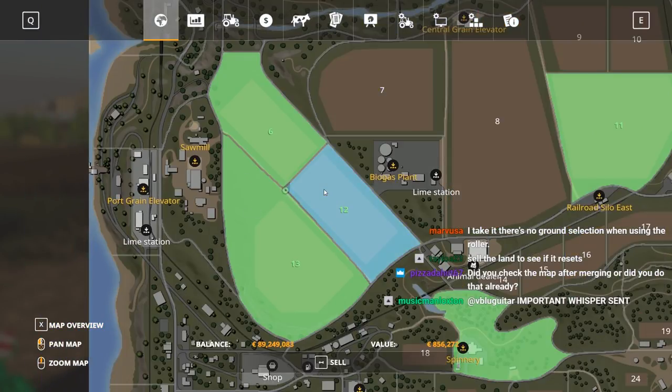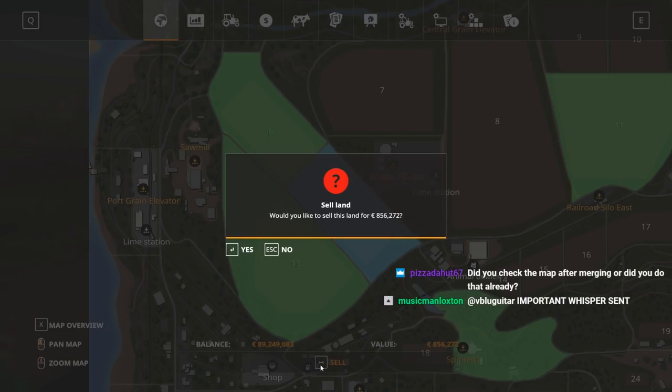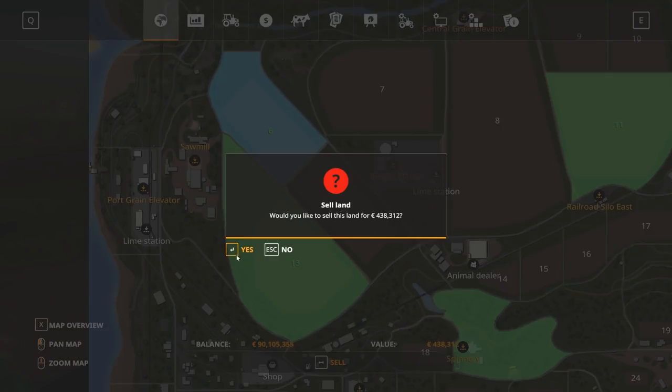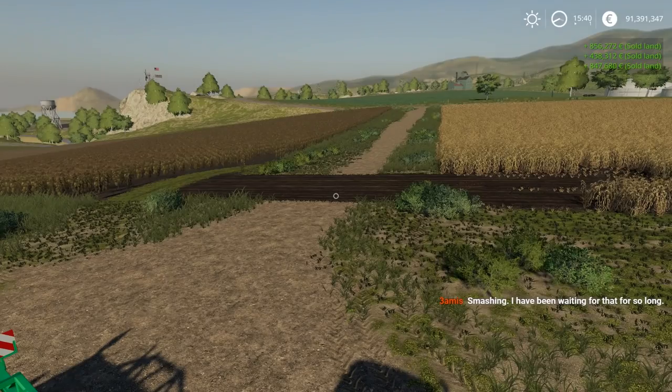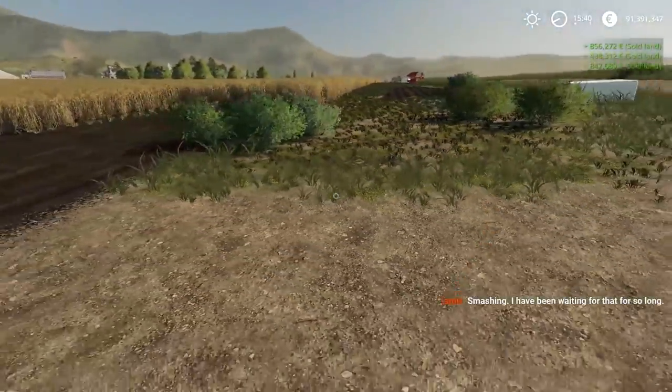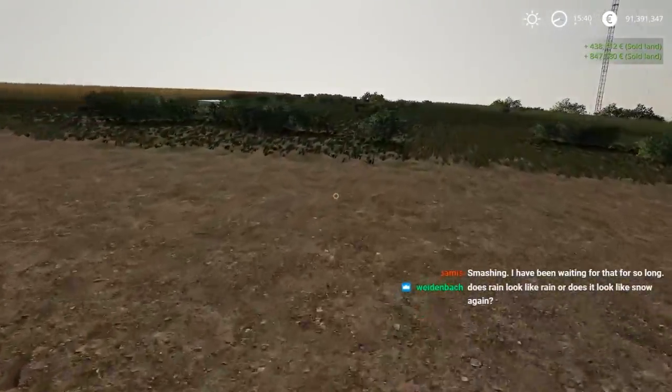There are no ground textures you can paint on yet — they're working on that along with a terraform tool. We did check the map after merging and it does not show it. We're going to sell this now — the plowing is still there, so it doesn't reset what you've done, but you just no longer own it. Okay, so there you go.